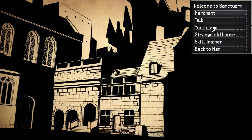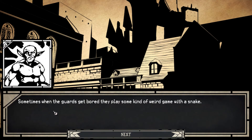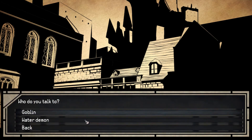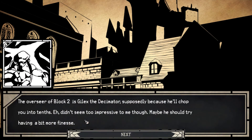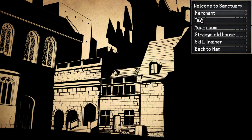So we'll probably check that out in a later video. This is probably talking to the spirit of sanctuary. Let's find out. Sometimes when the guys get bored they play some kind of weird game with a snake. The overseer of block 2 is Gilek's Decimator, supposedly because he'll chop you into tenths — it didn't seem too impressive though. So maybe he does like a tenth of your health per attack or something.